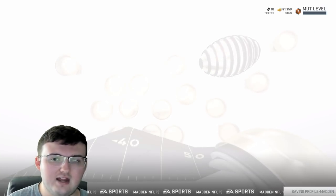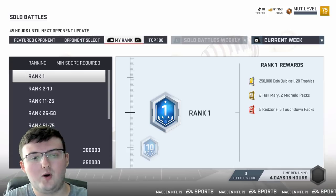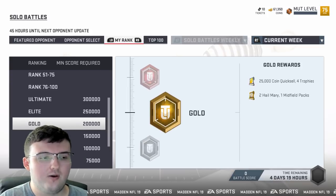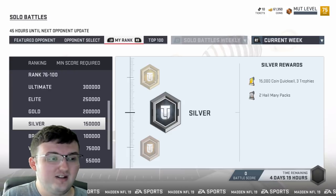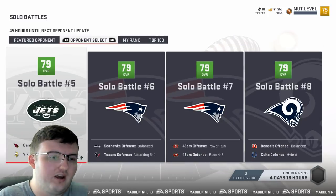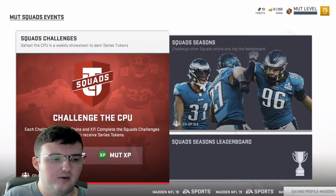Solo battles are also a great way to make coins. As you complete games you rank up — rank one gives you 250,000 coins, 20 trophies, two Hail Mary packs, two Midfield packs, two Red Zone packs, and five Touchdown packs. Even if you're just decent at Madden, getting silver every week still gives you two Hail Mary packs, 15,000 coins, and three trophies. Best of all, it's against the CPU — no one running the same play over and over online.